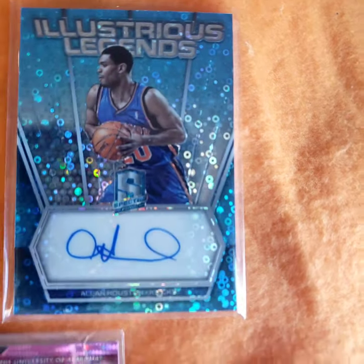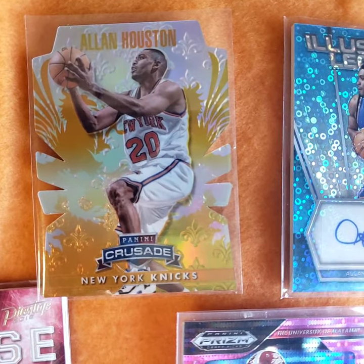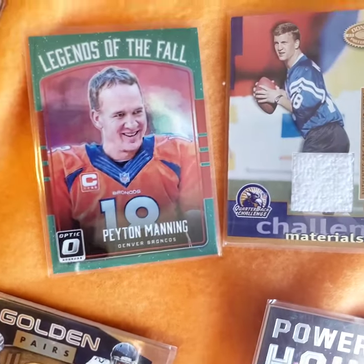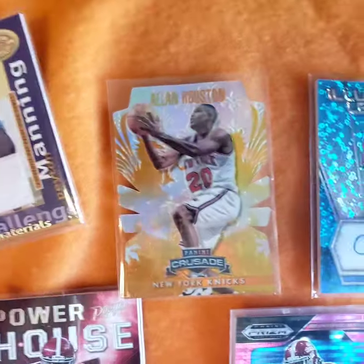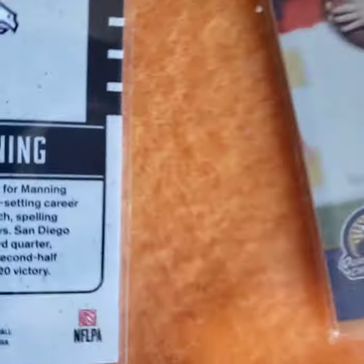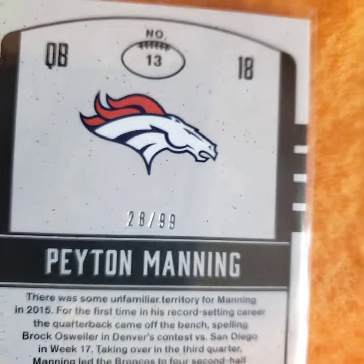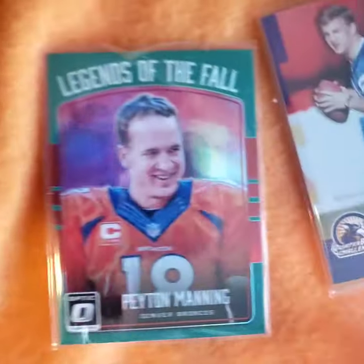Alan Houston autograph - Alan Houston, it's a low number like 49. Another Peyton jersey. Peyton Green Legend of the Falls - I think it's number 99. 28 - I wish that two was a one. 18 of 99, that would be awesome, but it's not.